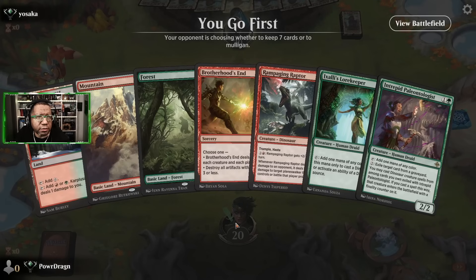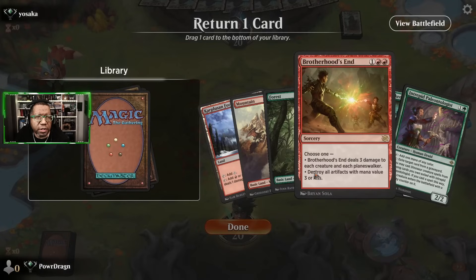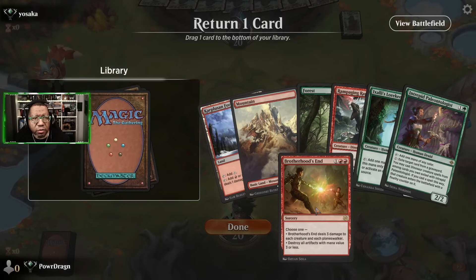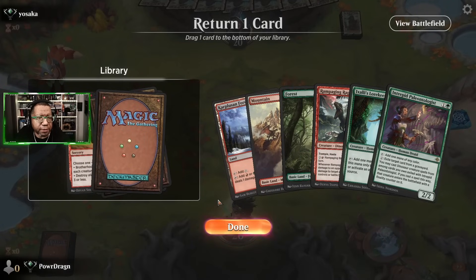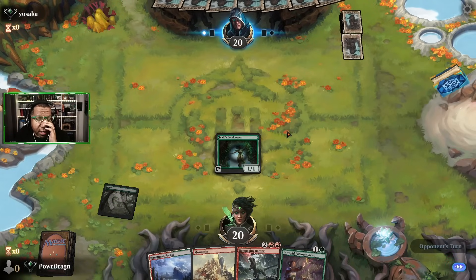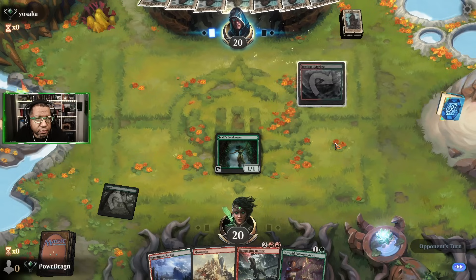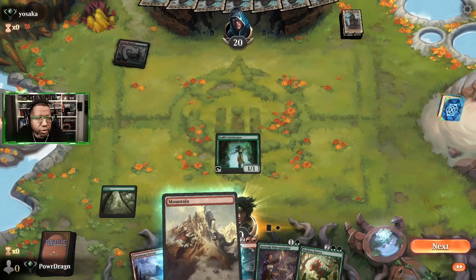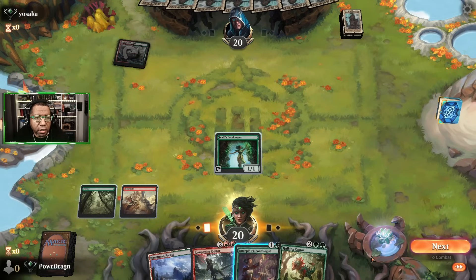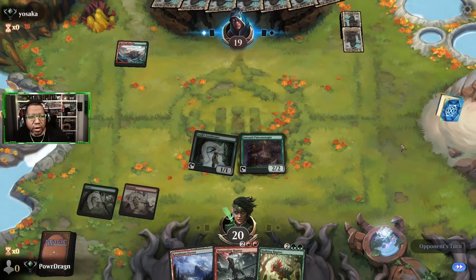Easy mulligan. This is a bit better — we'll keep it. I'm probably gonna regret getting rid of this brotherhood's end, but here we go. Hoping if they're playing cut down this eats a cut down. Nope, well they're not, so there's that. Play this and pass.